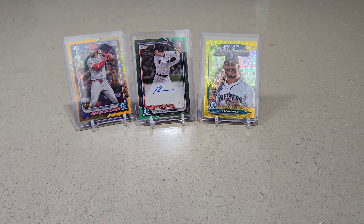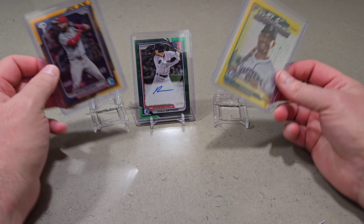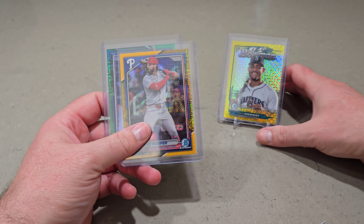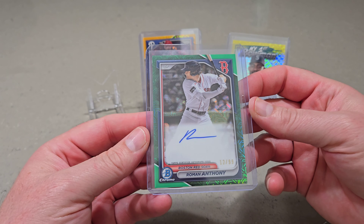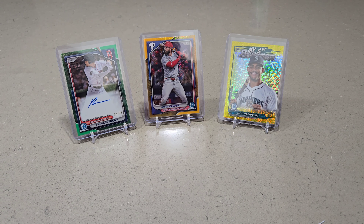So there you have it guys, three boxes in the books. This was a fun rip — a lot of nice mojo cards for sure. Let's go over the three hits: the J-Rod to 75, very low numbered; Bryce Harper to 50; and Roman Anthony to 99. All three numbered cards below 100 — definitely can't beat that. Appreciate you guys tuning in, thanks for the visit. Really appreciate the support — drop a comment and let me know your thoughts on the video. You guys take care, stay safe, and catch us over there on Whatnot. Take care, bye.